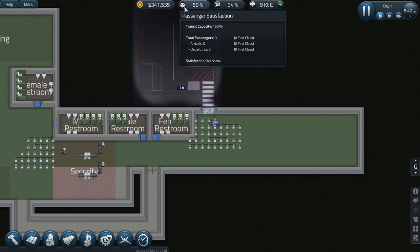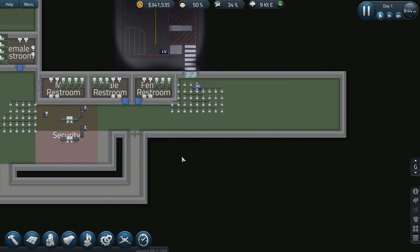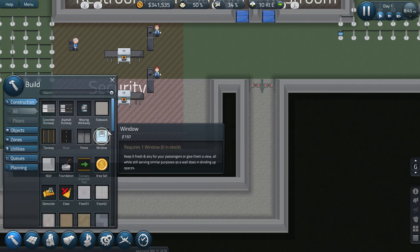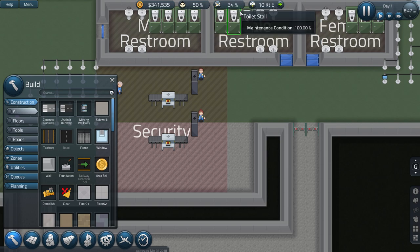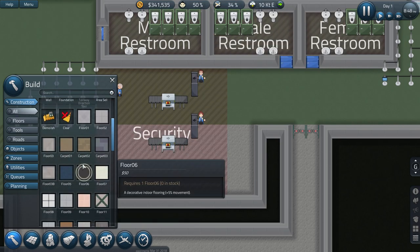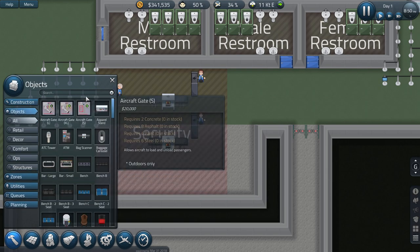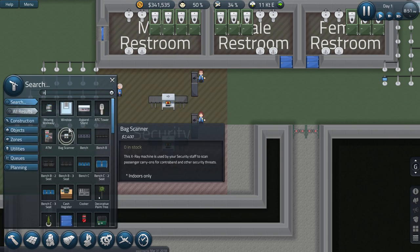Underneath the satisfaction overview, you can see things like hunger, frustration, rest, information - all sorts of things - which affects how happy passengers are. That has an effect on airline interest, which again gives you the ability to get more planes and better planes.